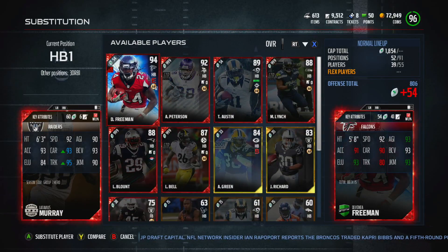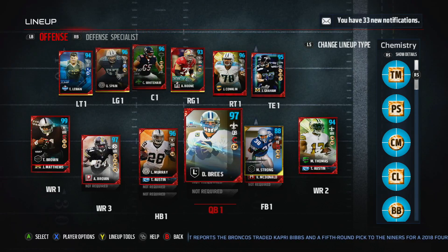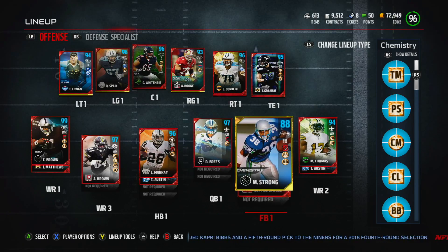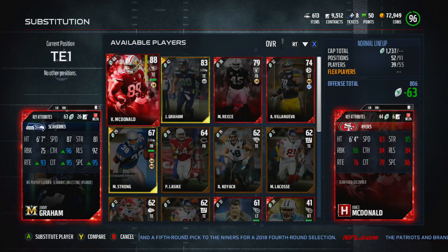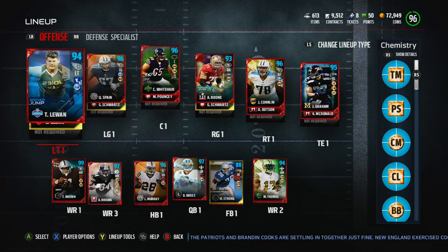I didn't actually end up selling Davante Freeman yet but I got Latavius Murray because he looks like a beast: 92 speed, 95 trucking with Bruising Back and Battle Ready. I also have Max Strong for some more chemistries - he's actually pretty good, better than Marcel Reese. And I got Jimmy Graham at tight end - 87 speed still pretty good, 96 catching, 95 catching traffic, 95 spec catch, and he's six foot seven, so I'm going to try to high point pass to him in the red zone.